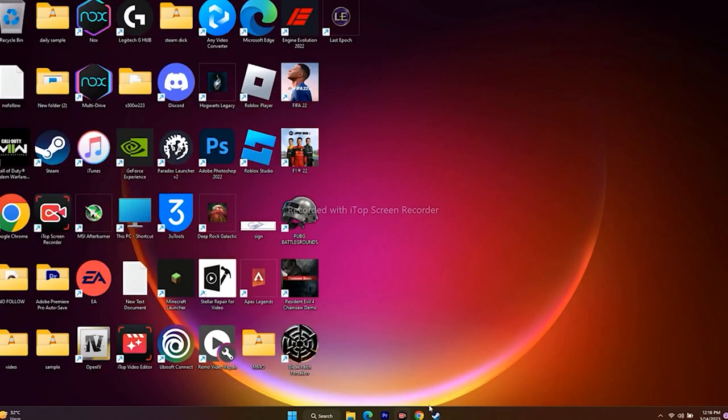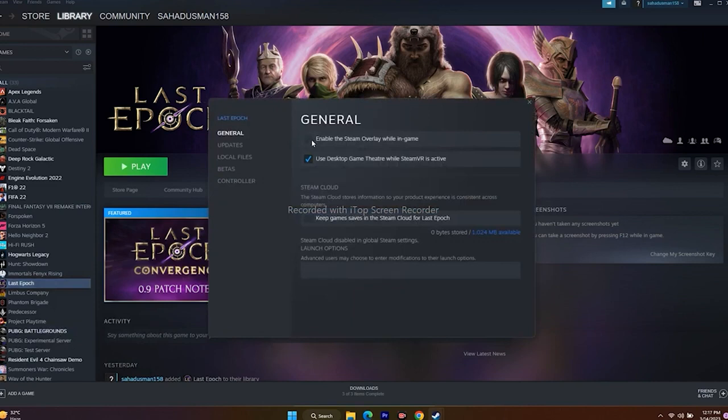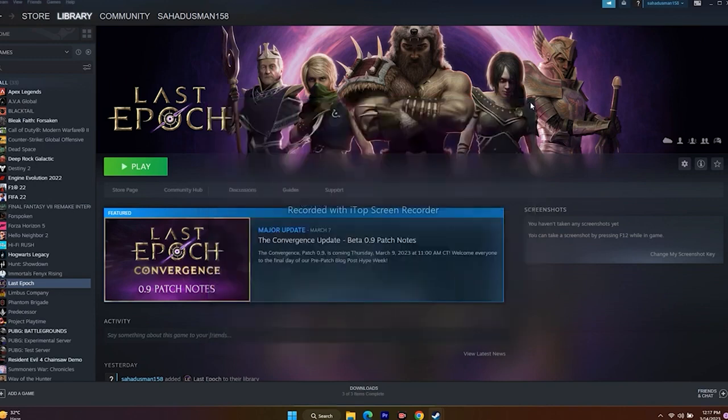Next, disable the Steam overlay. Right-click the game, go to Properties, and under General make sure 'Enable Steam Overlay' is unchecked. Also in the Launch Options, first try adding the command '-dx11' and launch the game; if that doesn't work, try '-dx12'. If neither works, remove everything from Launch Options and leave it at the default.